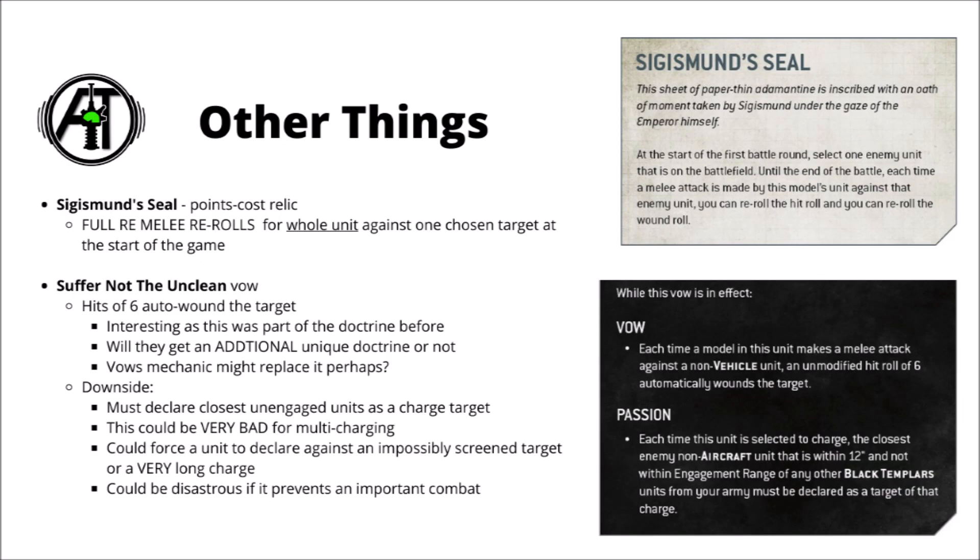Next up, we've got a look at the Sigismund Seal Squad relic and the vow Suffer Not the Unclean to Live. Depending on the cost, Sigismund Seal could be really quite powerful — only one model within the squad gets it, but it grants full melee re-rolls for the entire squad against one enemy unit you pick at the start of the first battle round. Your squad basically marks a target to be absolutely brutal against in combat. It could be quite nice for a Deep Strike Assault Terminator unit, maybe combined with a Chaplain Litany for plus 2 to charge, though your opponent would see it coming and try to keep that unit away.